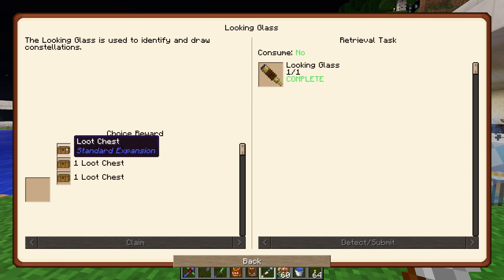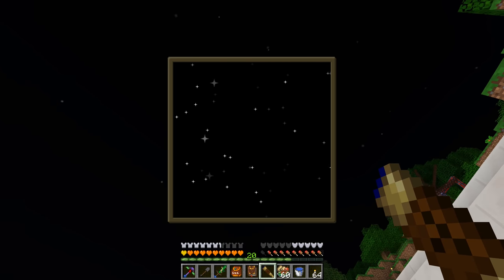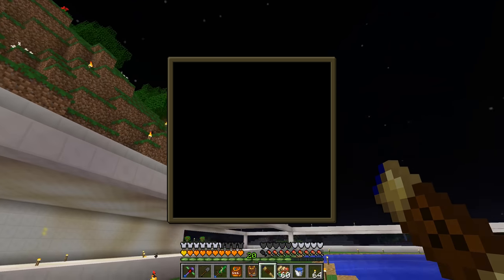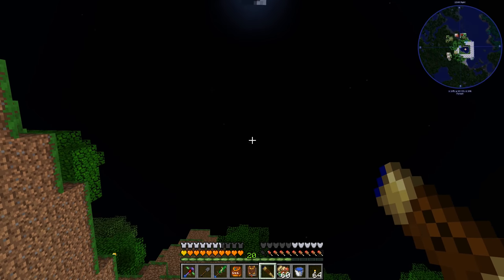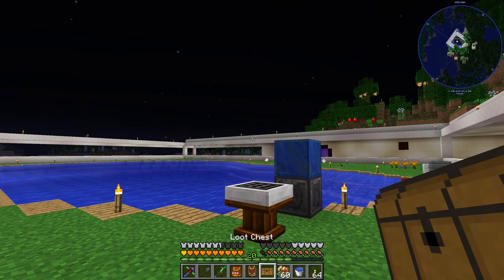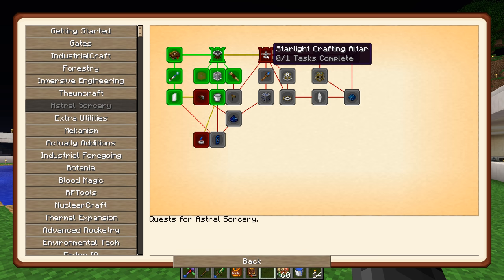There we go - another craft going from Astral Sorcery: the looking glass. We have a reward waiting. Right clicking the looking glass, we can see constellations and stuff - that's pretty cool, though it only seems to work well looking straight up. The next step is to get a telescope, so let's claim this reward and pop open that hardened iridium glass.